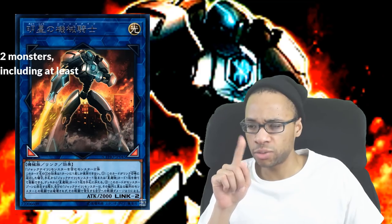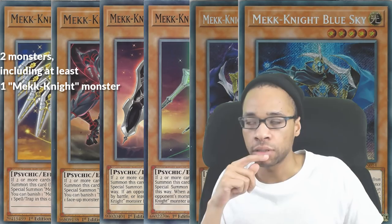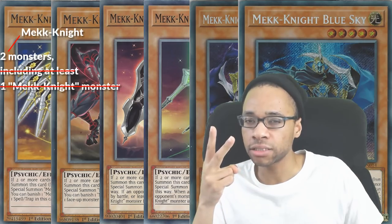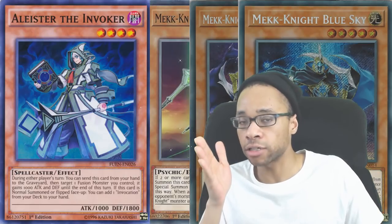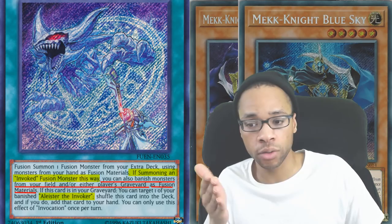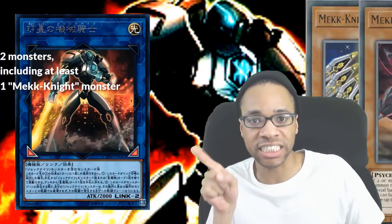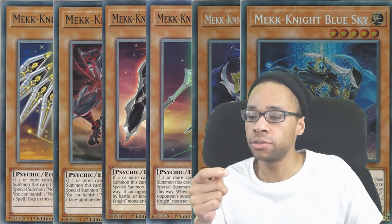Two monsters, including at least one mech knight. Why couldn't it just say two mech knights? Because you already know people are going to use Alistair as the other Link material. Alistair searches Invocation, which can banish Alistair from the graveyard as used material — you put it there to Link summon this. And all the mech knights are light attribute, so you can use those to summon Invoke Mechaba!